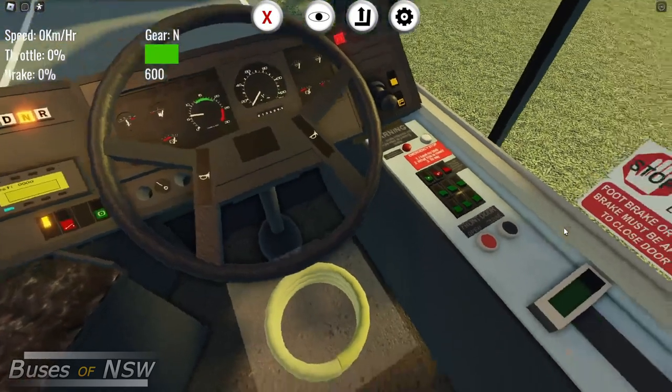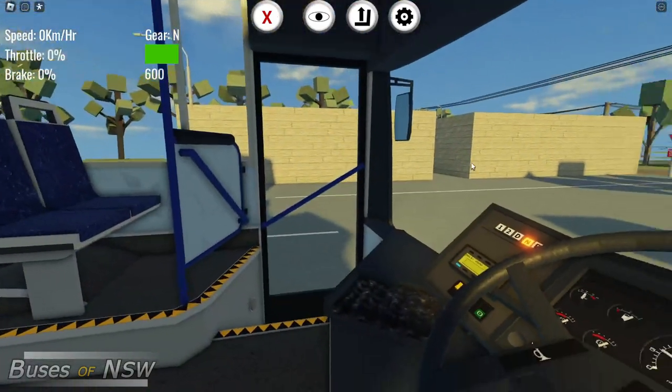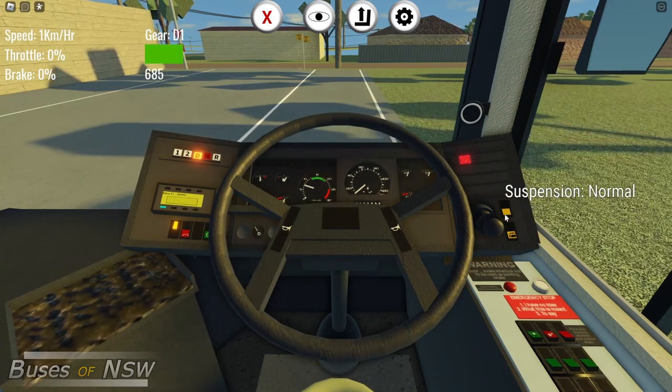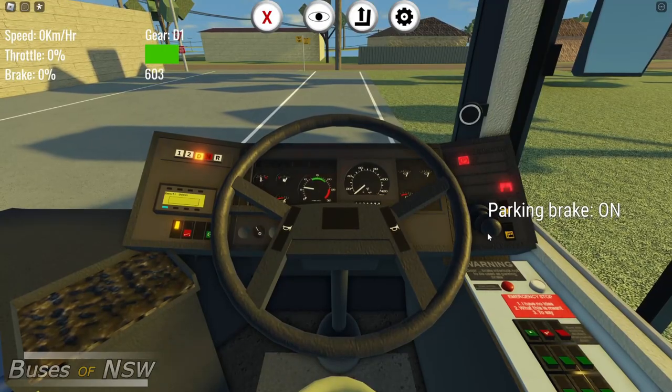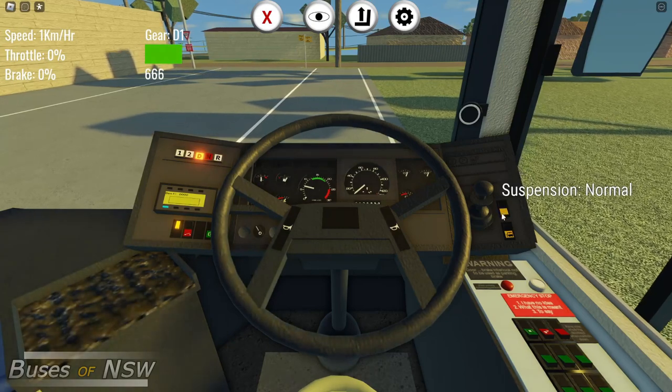After you've successfully started your engine, you can close the doors by clicking the button located on your right. Once your door is shut, you need to put your bus into drive by dragging the selector located on the left of your dash to the left. This can also be done by pressing R. With your bus in drive, raise the suspension by dragging the switch located to the right of the steering wheel up one. Once suspension is raised, you're clear to take off the parking brake, which can also be done by pressing the spacebar, and get going.